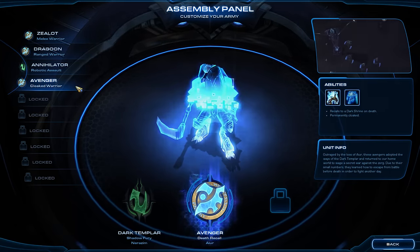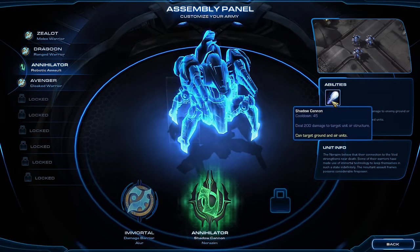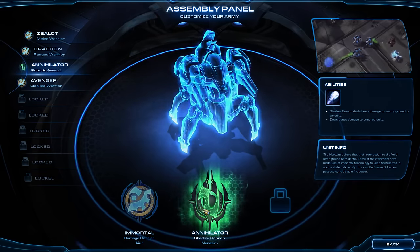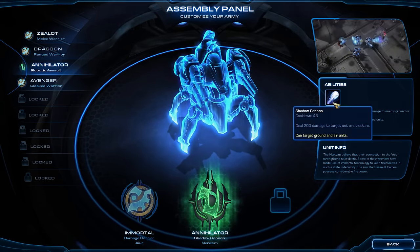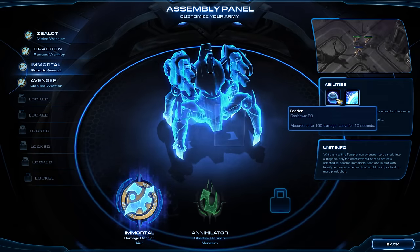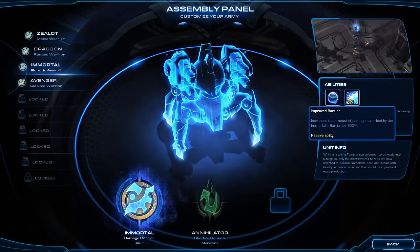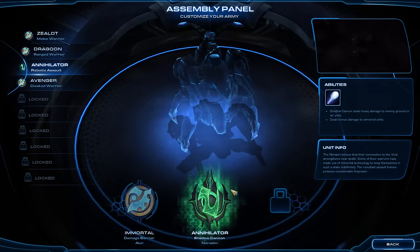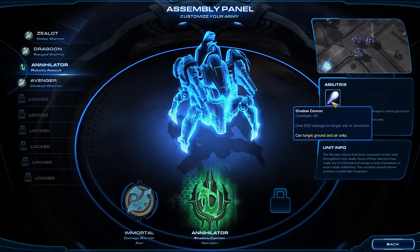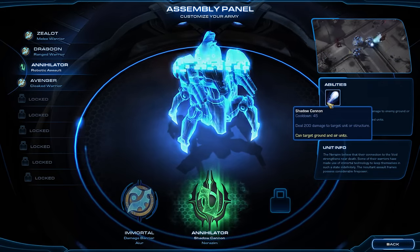There's a good reason for that - we're gonna combine it with the Immortal Shadow Cannon Narazim variant. I also want to mention something about this: this guy has the barrier which absorbs a hundred damage and this one increases it by a hundred percent, but this one doesn't have a shield at all. They are not that tanky - that's something very interesting to take into account.